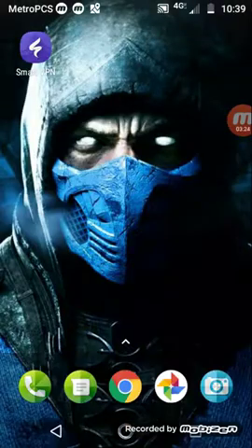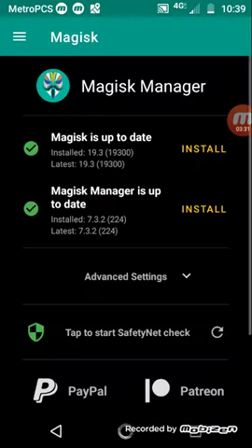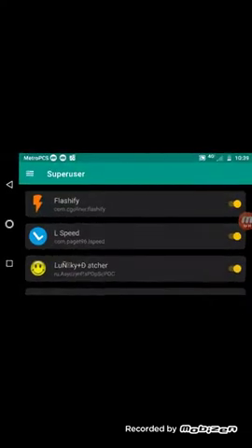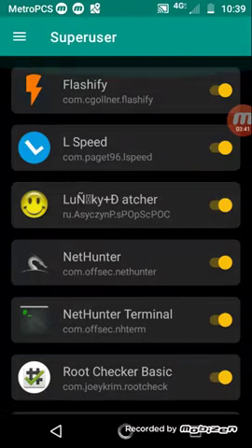Alright, let's see what I can do. First, you're going to need a rooted device. I use MagicSquad. We're also going to need LuckyPatcher right there. And you can see SuperUser has access.